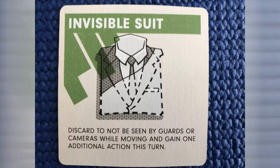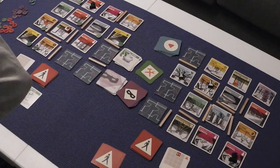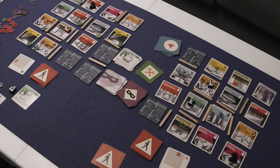Hacker — does the Hacker want to go and get... so the Hacker's probably safest with his one stealth going here. We get a tool for going here, so we'll do. Another tool — he's got two tools. And he's going to choose to have an Invisibility Suit, which says: discard to not be seen by guards or cameras while moving and gain an additional action. That was one. Move here for two — fingerprint alarm, except he's the Hacker so he doesn't trigger fingerprint alarms. Move to safe for three. All good. This guard moves five — one, two, three, four. Five.